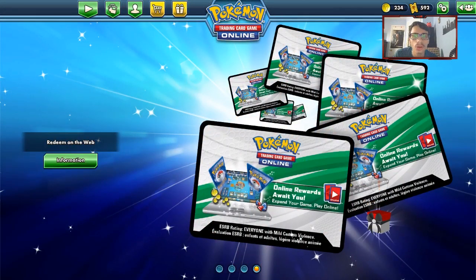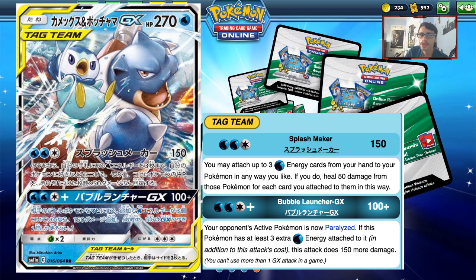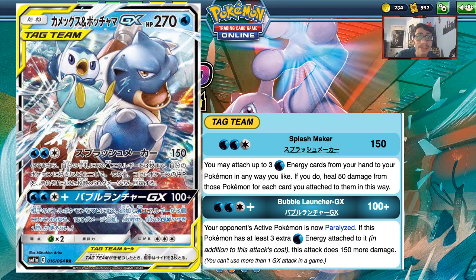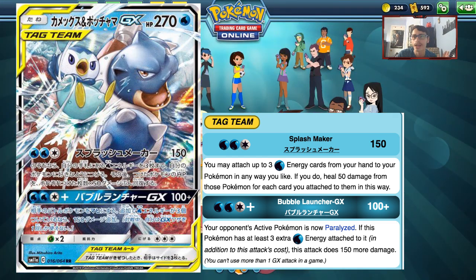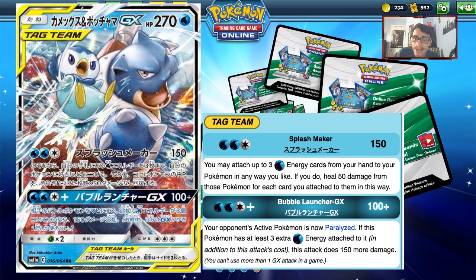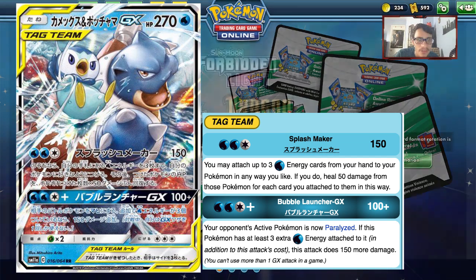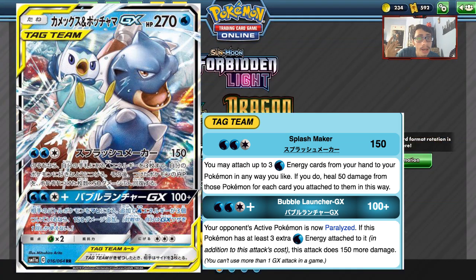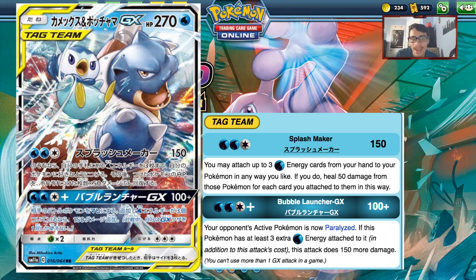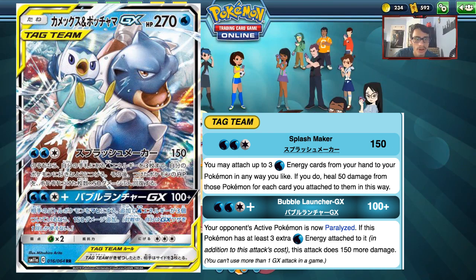Moving into the number six spot is Blastoise and Piplup Tag Team GX. I chose Blastoise and Piplup over Naganadel and Guzzlord because it's a Water type tag team, which is crucial given how powerful Fire types are right now — and they're only getting better with the new Volcarona. The attack Splashmaker does 150 for three energy and lets you attach up to three Water energies from your hand to your Pokemon in any way you like, healing 50 damage from this Pokemon for each energy you attach.